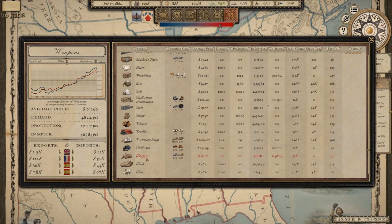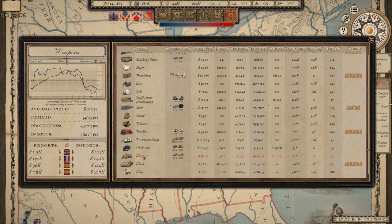Two slides on weapons costs. The first is 12 months in — both sides are engaged in military buildup so weapons costs go up, which makes sense. At 29 months, the average price of weapons for both sides drops: the Union's was more gradual, mine was a very steep drop, and they then normalized around similar price levels on the right side of the graph.